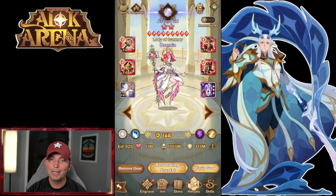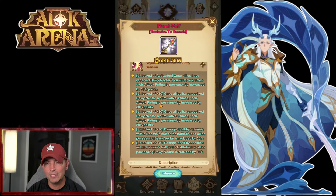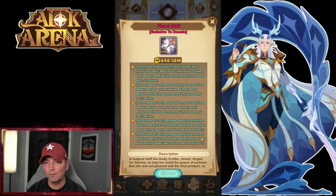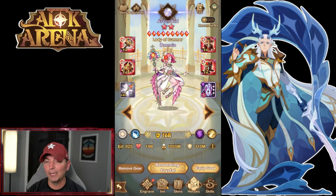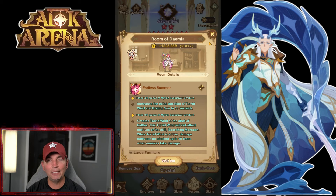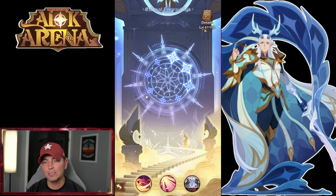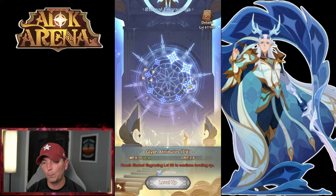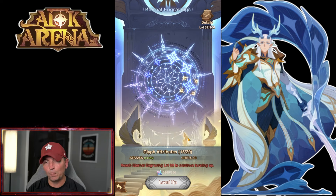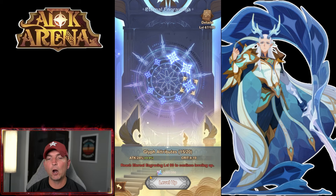Next up is Damia, a Celestial. Plus 40 signature item does incredibly well — damage dealt by enemies within Damia's half of the battlefield is reduced by 60%, so you get an extra 10% damage reduction, which is huge in PvP. A plus 30 works if you don't have the mats since she's not the top priority, but plus 40 makes a difference. Furniture: nine of nine. For engraving, take her to 67 — focusing on double Magical Pierce first, then the Attack node.